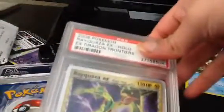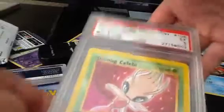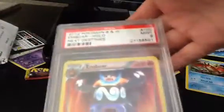Rayquaza — I'm not sure, I don't think this is going to be very good. It's a 6. Shining Celebi, probably not very good, and it's a 5. Shaymin Full Art from Roaring Skies is a 9. And Shiny Ambipom is a 9.